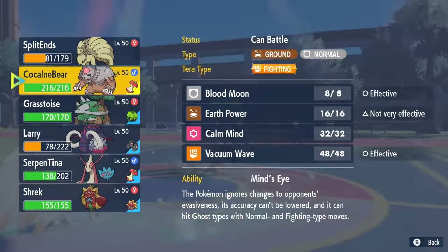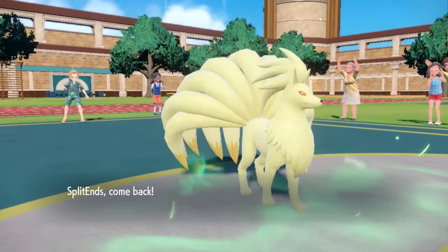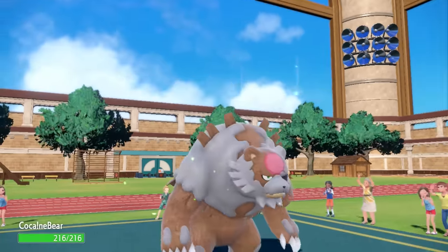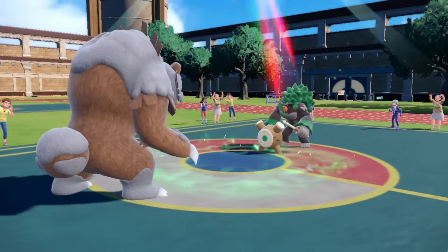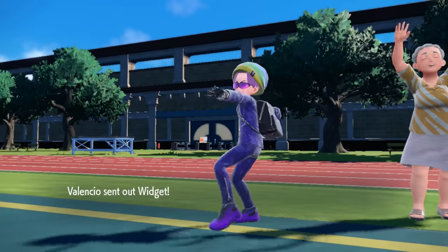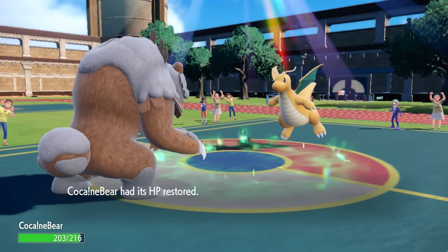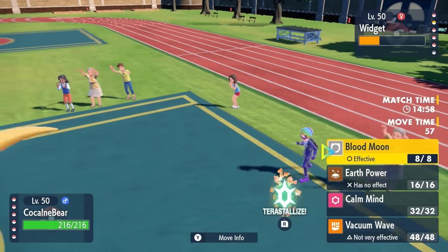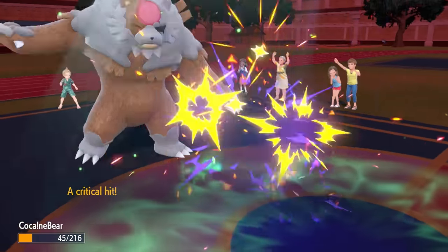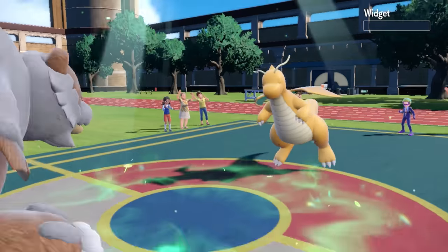Now that Rillaboom is asleep, I decide to bring in Ursaluna. I figure I could bring in Ursaluna, potentially Terastallize, maybe even Calm Mind and get a little bear sweep going. Knowing I have Ogerpon in the back pocket, I still have a good win condition. They end up switching to Dragonite — locked in a room with a grizzly bear. Dragonite goes for Outrage, but Blood Moon is bulky as hell and I just throw the moon at its face, melting those tiny wings right off. Dragonite goes down.